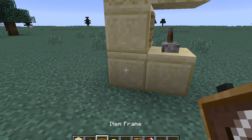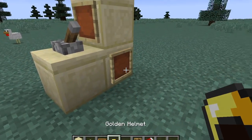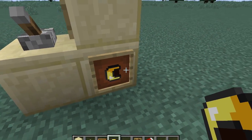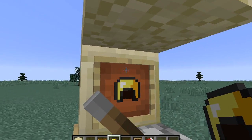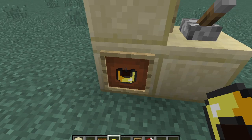Then get another item frame, place it here and here. Now this is the Pac-Man part — place in the golden helmet and turn it around until you get it to look like Pac-Man. Do that for all the item frames until you've got those all done.